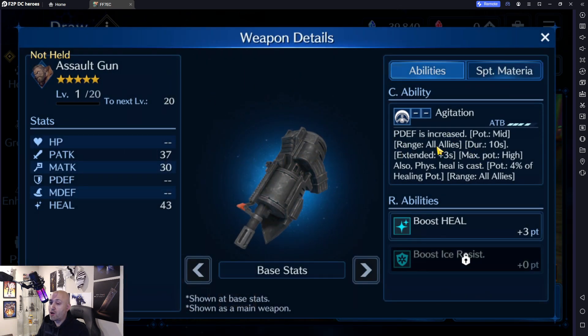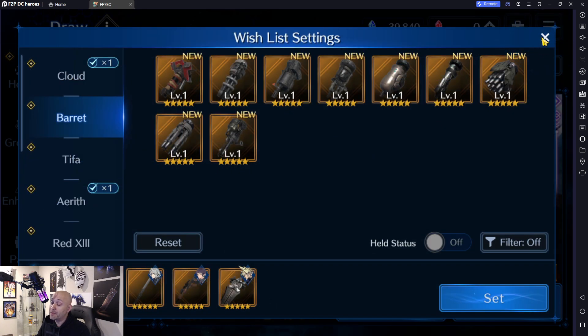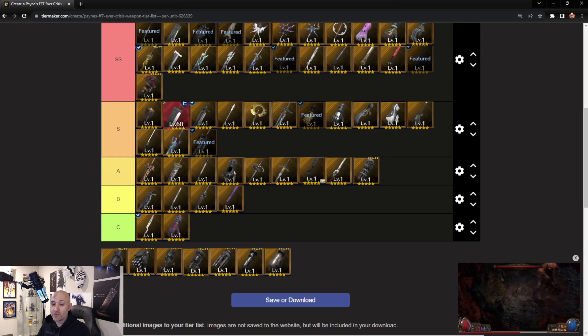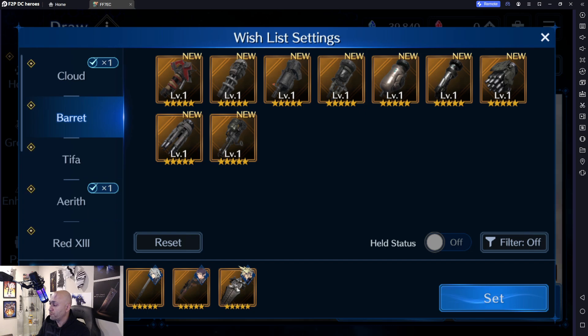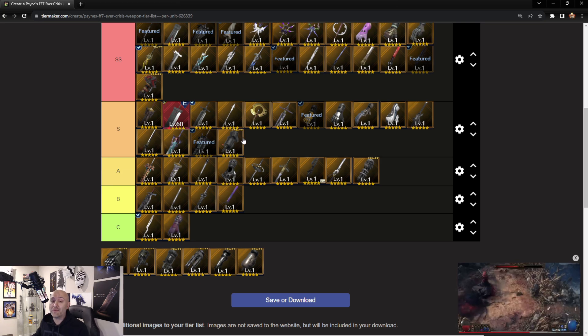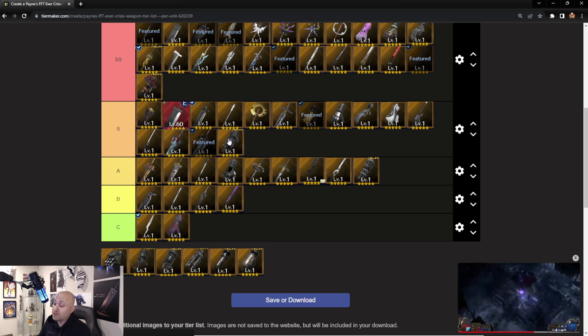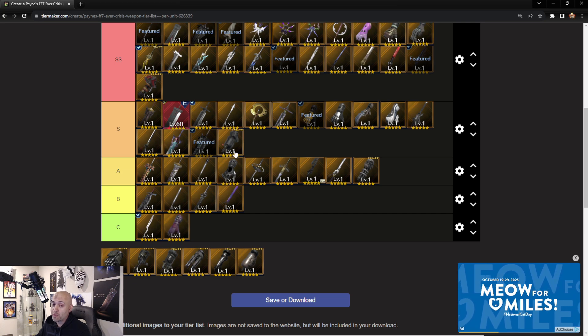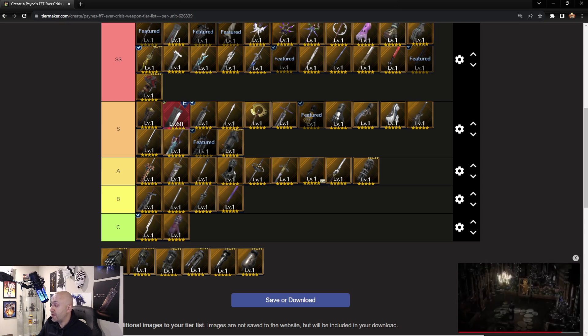The Assault Gun increases physical defense for all allies — a really good weapon — and also does a heal boost with ice resistance. It's pretty much similar to Cloud's newest weapon except it does physical defense up versus magic defense up. This one is going to get the same grade: an S. It's all physical attack for all allies, same duration, same heal, nearly identical traits and support material. Buffing all allies is really important in this game.